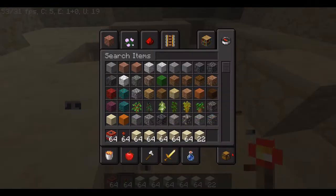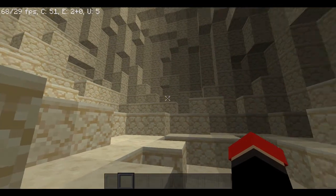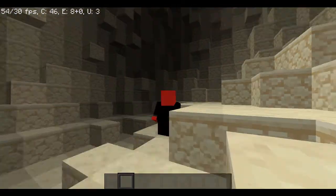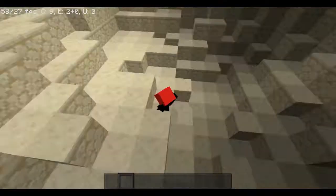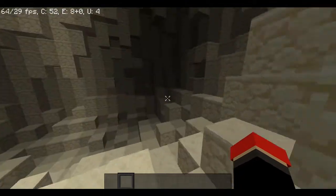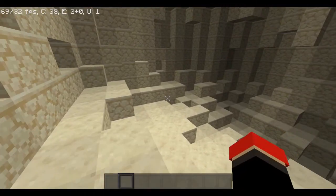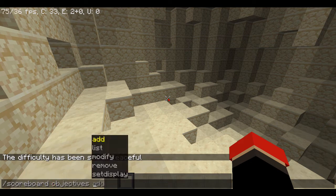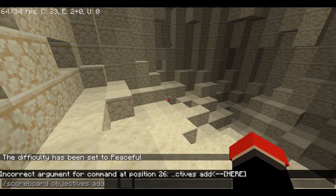Okay, I'm confused. Let's start. So the first thing you want to do is create your objective. Your objective is what's going to be counting your timer. You can do scoreboard objectives add — that's how you create it — and let's call this whatever you want.